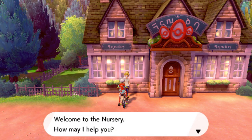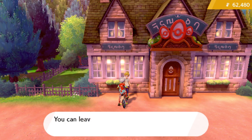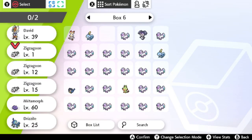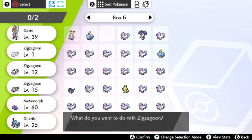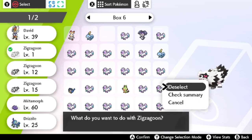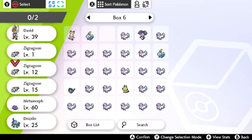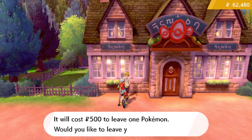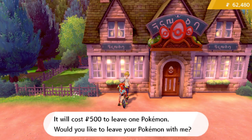In this case, we're gonna use Zigzagoon as the shiny Pokémon we are hunting. We already have 500 encounters, which you can check on the Pokédex. So now we're gonna leave one male Zigzagoon — you're gonna give her the male Zigzagoon. We're gonna select the male and give it to her, which is gonna cost you 500 Pokédollars.